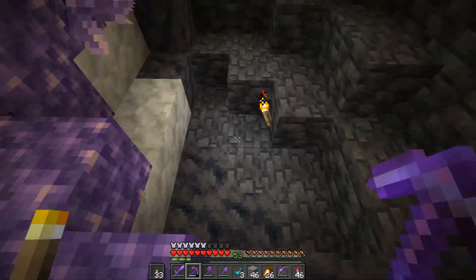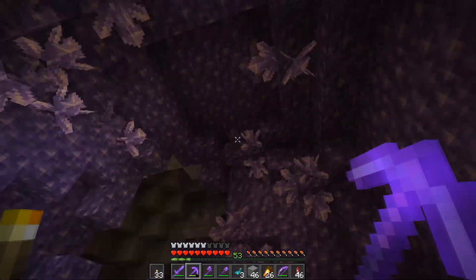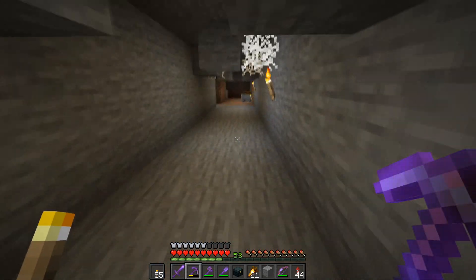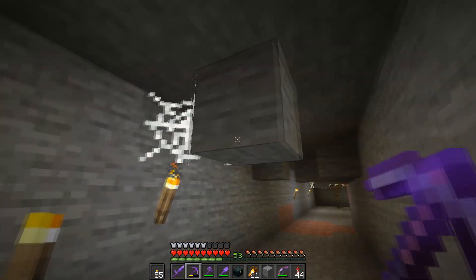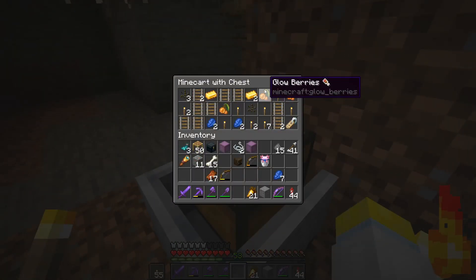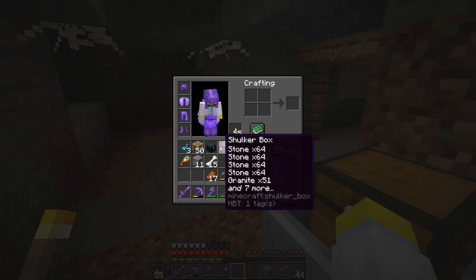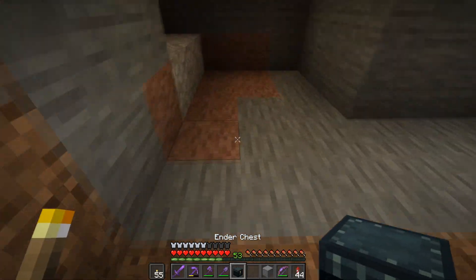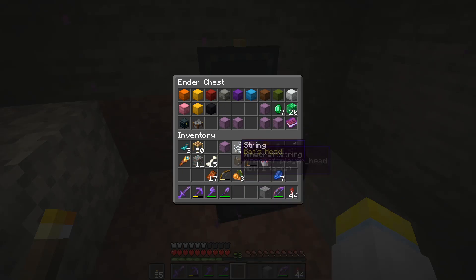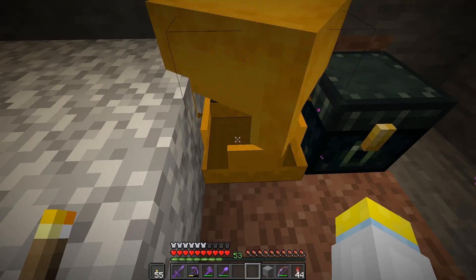I'm going to demolish this one too — at least the calcite. I might actually keep this one intact. Finding another geode, even one more after that one I showed you. Stumbled across this mineshaft and we finally happen to find some glow berries. I am so incredibly excited — we can finally have the lush cave blocks. We can use the glow berries to add them to our axolotl temple.